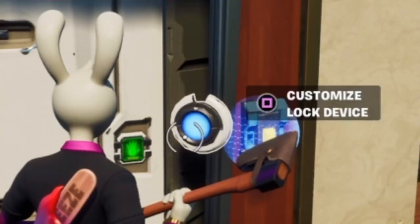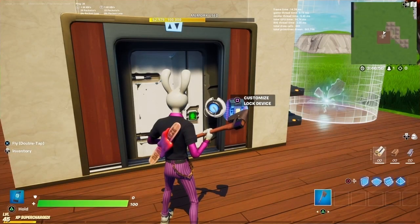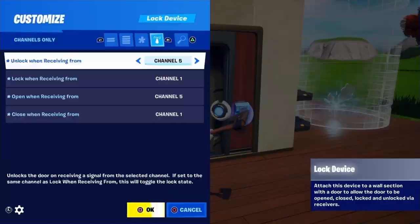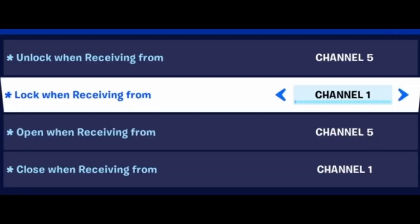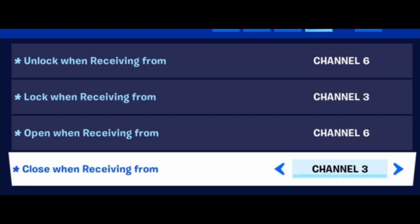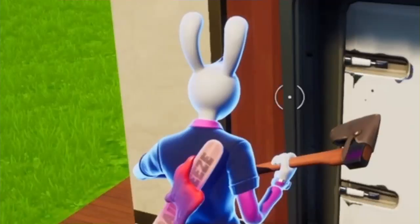Now, the other thing I have is two lock devices. These are set up to lock and close when receiving from the same channels that you initially hit with those buttons inside the elevator. For the first floor it's channel 1 — I have these set up to lock and close when receiving from channel 1. And same with this one: I have it set up to lock and close when receiving from channel 3, because that is channel 3 in there.